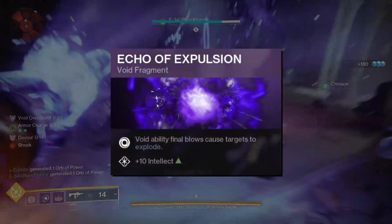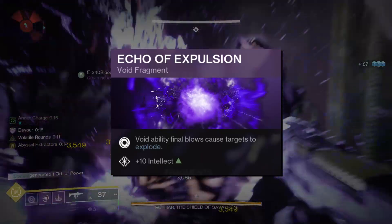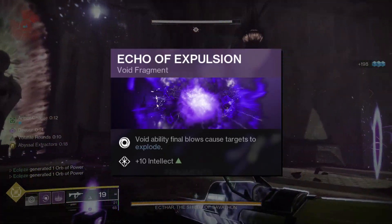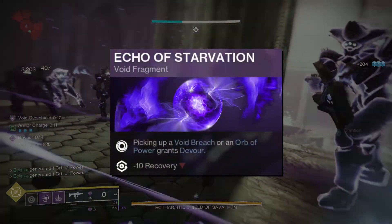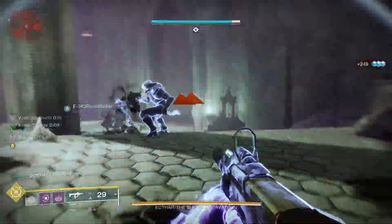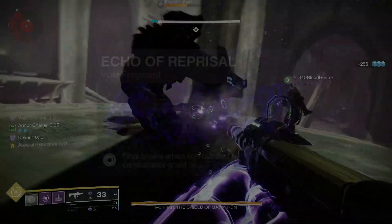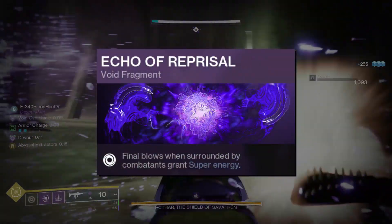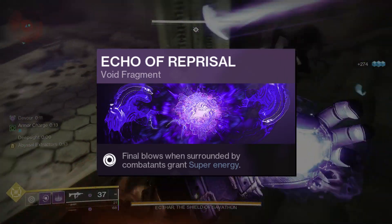In the final slot you can run fragments like Echo of Expulsion — Void ability final blows cause the target to explode, allowing for faster wave clear when adds are condensed. Echo of Starvation lets picking up a Void breach or Orb of Power grant you devour, which is incredibly useful to stay alive longer as orbs will be freely available with most builds. You can also try Echo of Reprisal — final blows while surrounded grant you super energy, further feeding into quicker content clears.